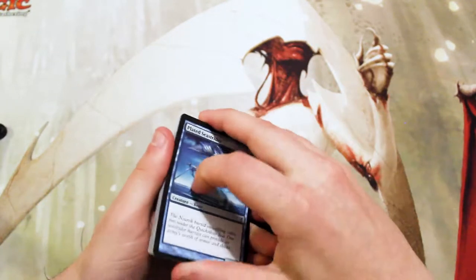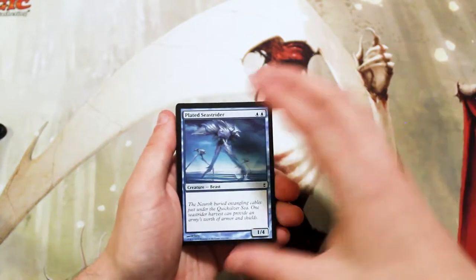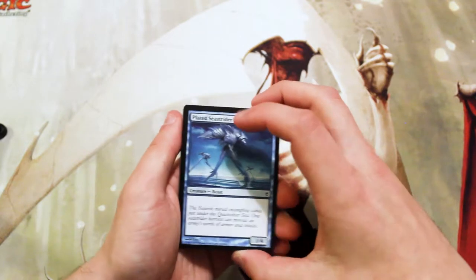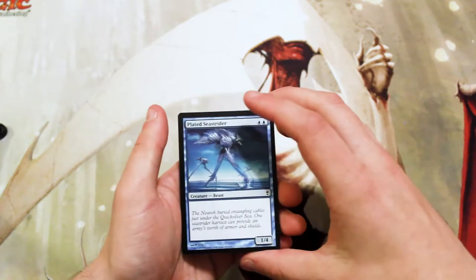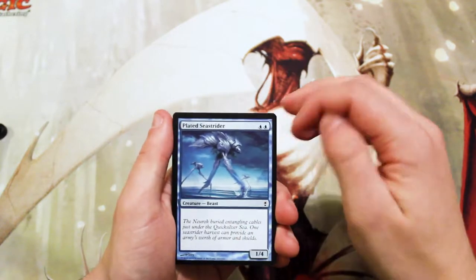It does have some really good cards in it — things like Stifle, which we've opened up just a couple of weeks ago, the original art Stifle in fact. It also has things like Dack Fayden, Exploration, Brainstorm — so not a bad set. Hopefully we get something good.